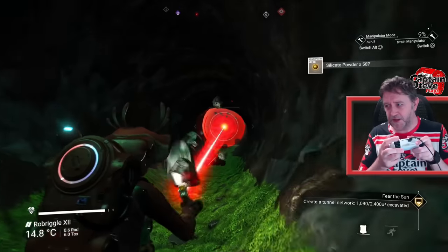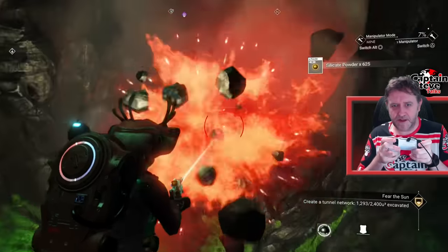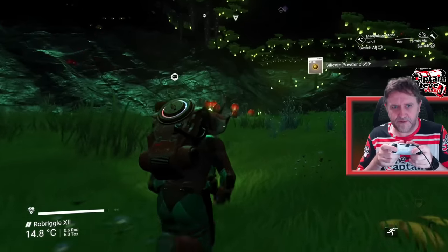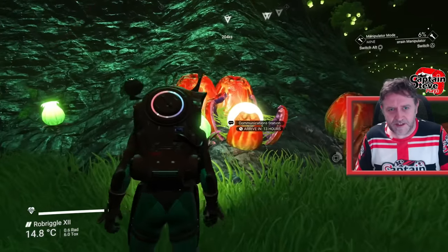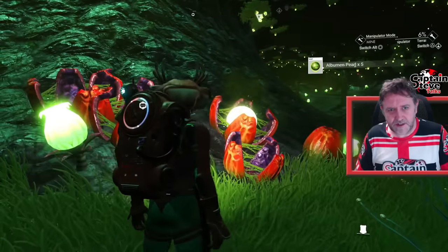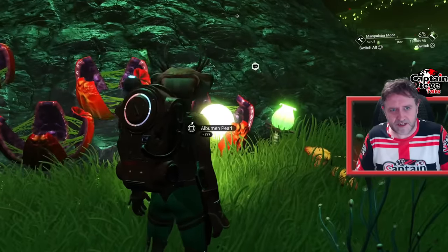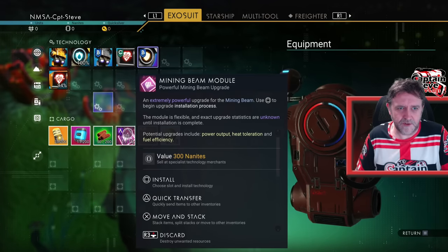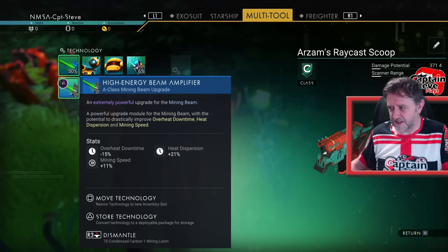I found that it goes up quicker if you enlarge your beam — just press R1 to make your beam as big as it can be. I'm doing swathes of it now. I've hit a cave with a load of humming sacks. These are going to sell for quite a fair bit, so I might be able to sell these and buy the microprocessors I need. Albion Pearls — 63 thousand made! And I've got a mining beam I can just install. That's going in. Two tips in one.